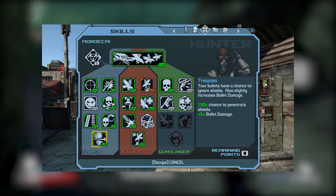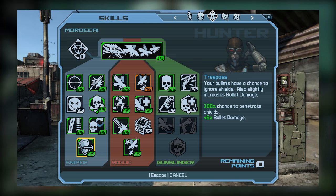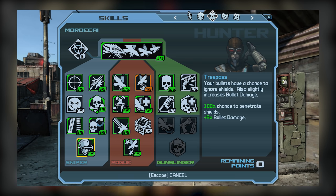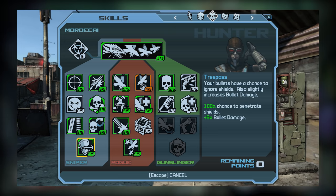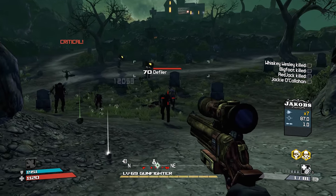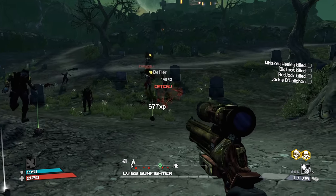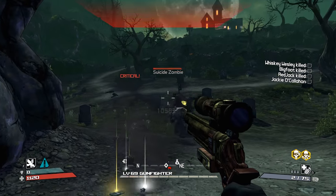This brings us to the sniper tree's capstone, which is Trespass. I really like this skill since it makes short work of many mob-type enemies and Eridians due to how it can bypass shields. The minor improvement to bullet damage is nice too, however, any investment beyond 5 out of 5 is sort of pointless since you aren't able to deal any additional damage. So investing 5 out of 5 here is plenty, and any additional boosts from comms only ever so slightly improve the damage and aren't necessarily all that necessary.